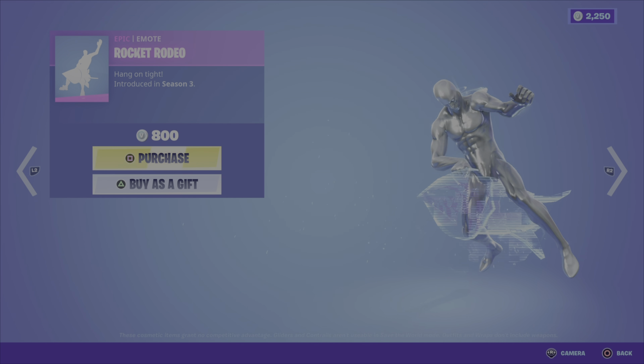We then have the Hotwire outfit from the Wild Shock set, Season 10. Comes with the Turbo Coil back bling — 1,500 V-Bucks. Then lastly we have the Megavolt pickaxe, also from Season 10, 800 V-Bucks.